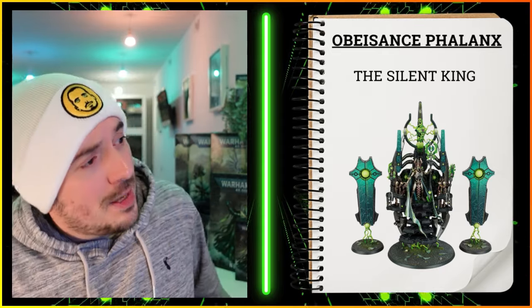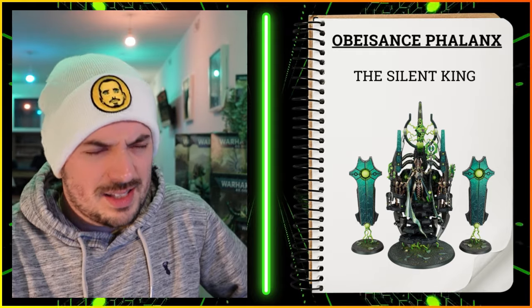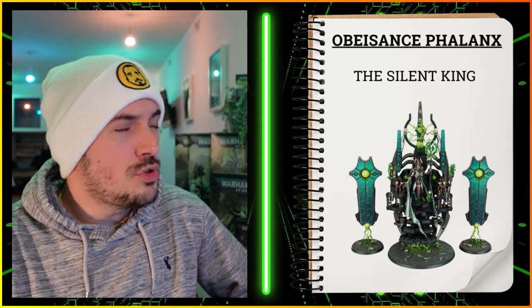Next we've got the Obeisance Phalanx — the Overlord, Lychguard, Triarch kind of detachment where you get plus one to the wound roll for a selected unit each battle round. The first selection for this detachment is the Silent King. He doesn't directly benefit from the detachment rule — he doesn't have the Overlord, Lychguard, or Triarch keywords. However, he's going to amplify the units around him with his Triarch abilities: re-rolls of ones to hit and to wound for nearby units as an aura. Combined with the plus one to the wound roll, that could be brutal.